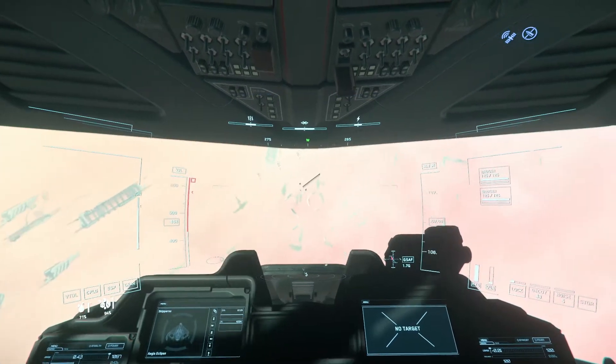Yes, you can land your 890 and the Hammerhead. I have done it before — well, not an 890, but I just know that they have docking ports here. So yes, it is safe to land here.